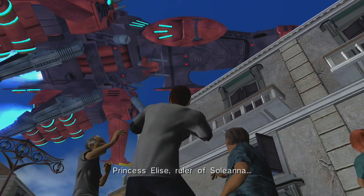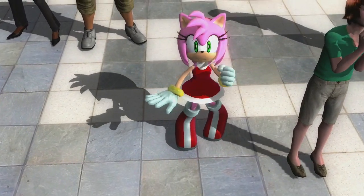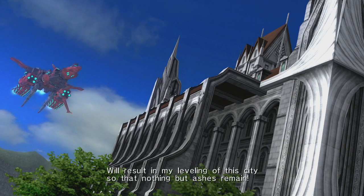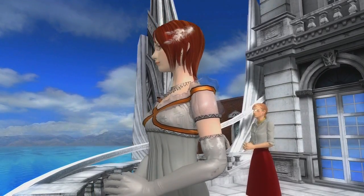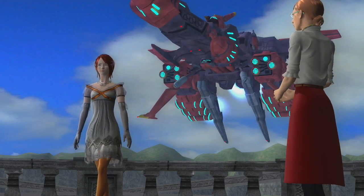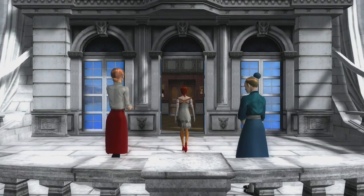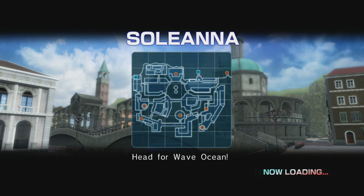Princess Elise, ruler of Soleanna, by refusing to negotiate with me — failure to do so on time will result in my leveling of this city, so that nothing but ashes remain. Miss Elise! I cannot allow harm to come to my people. Miss Elise! It is my duty as Princess of Soleanna to go. There is no other choice. Also, there's the huge plot hole of how did they get back to the town — they don't explain that at all. Just wanted to point that out.